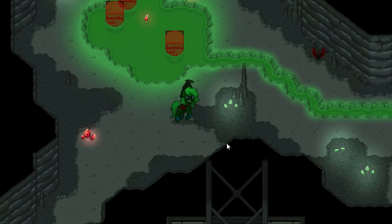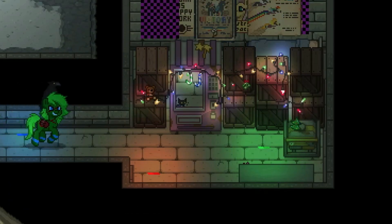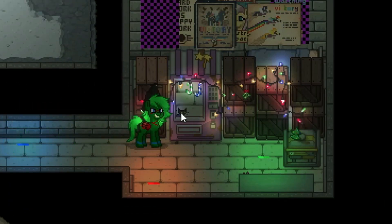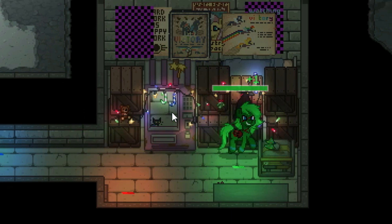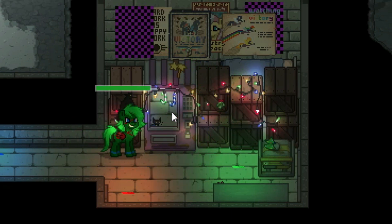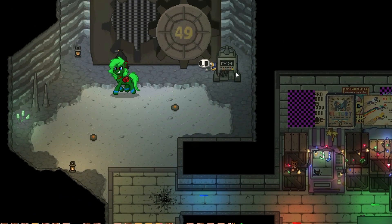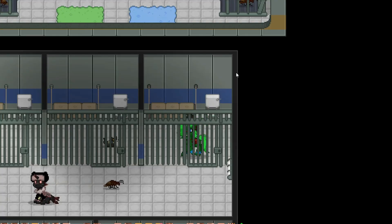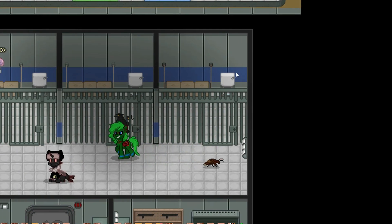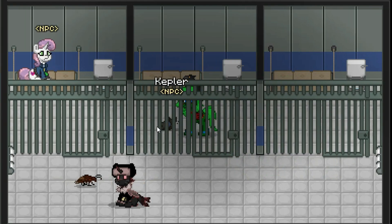Oh, the barrels are just boxes. Amazing, you gotta love it. Ping Pong isn't even here — Ping Pong is gone. Where did he go? He's been turned into a cat. Stop! You violated the law! I'm in jail now! What the hell? The roaches have taken over! They even trapped the cat — poor little Kepler!